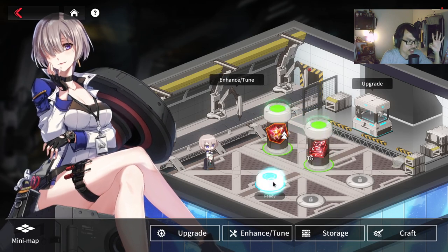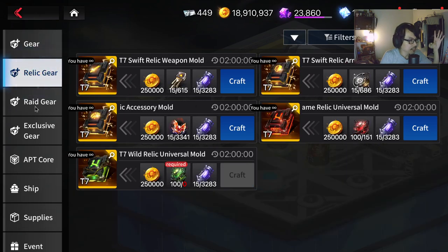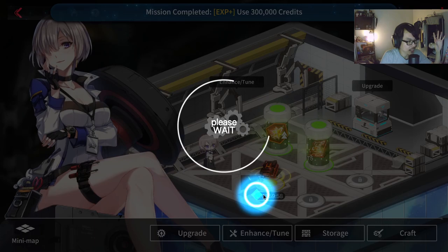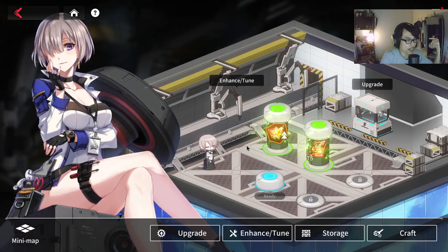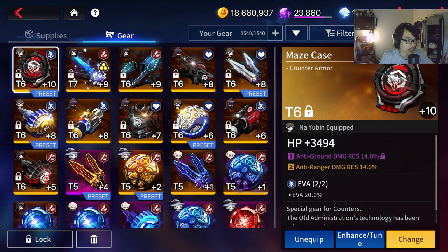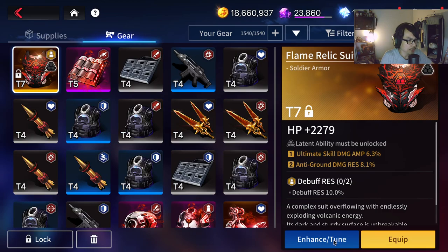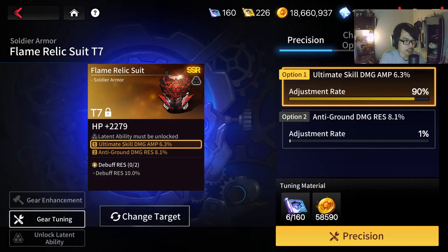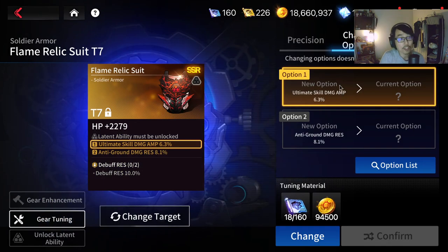I'm not entirely sure if it's worth it yet. Based on what I see, the gears — let me see. So this is the gear, I'm just going to craft one and show you guys. That's the gear that I got. We're going to jump into the storage. That was a soldier gear, the one that I got.